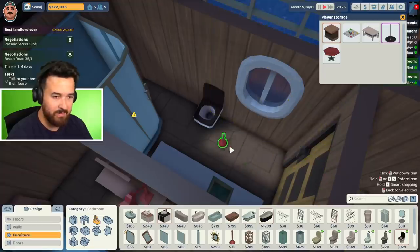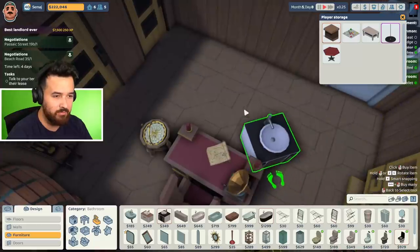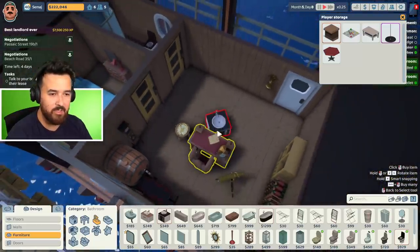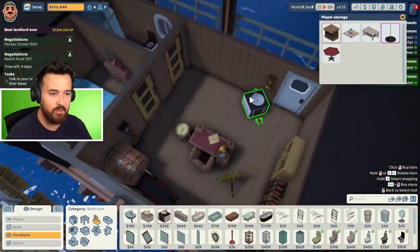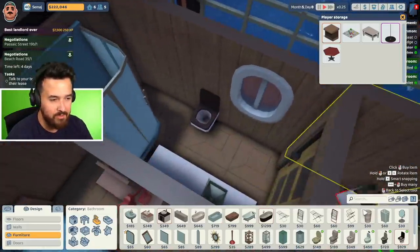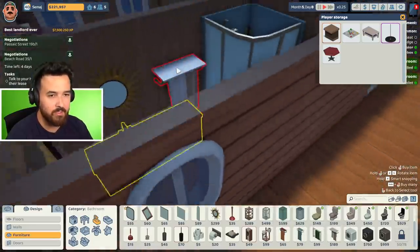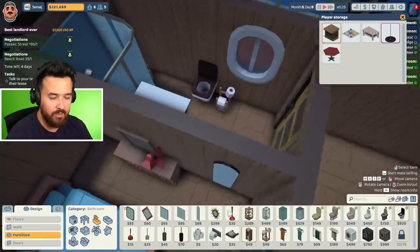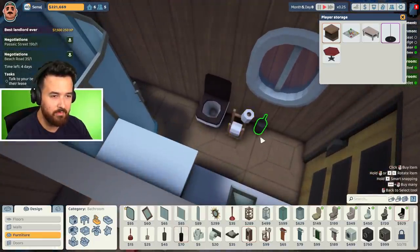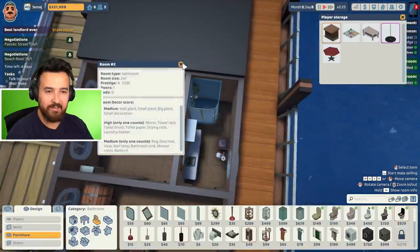Smart snapping — if I hold it, you can see it's snapping to an object. There are some new towel rack options in here too — fancy ones above the sink. I think I've squished in as much as I can in this bathroom. What's the rating? A — good. What about the bedroom? Still B. We definitely want to upgrade this a bit more.